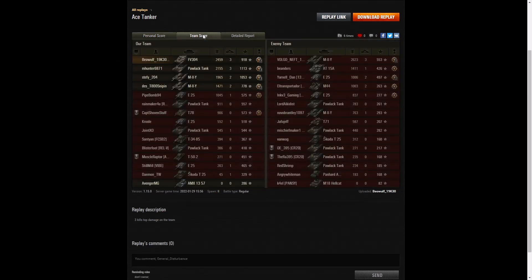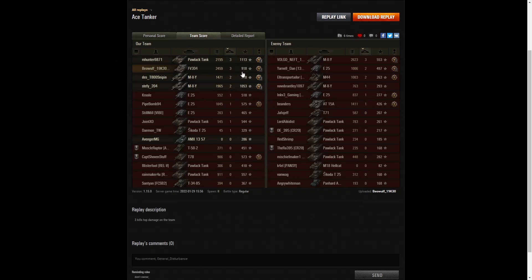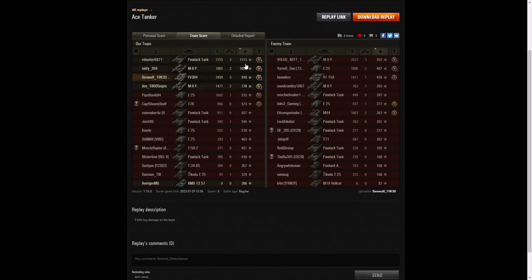Let's have a look at the team score. He did do a lot of damage — he got the second highest damage in the game. The top damage went to the M2Y — the same tank that he kept on hitting. That guy got 2,623 hit points but didn't get 20% of the enemy hit pool, so that's why he didn't get a high caliber. The second highest in the game actually went to Beowulf with 2,459. The third highest went to the Polak tank on his own team with 2,155. When it came to kills, he shared the top spot with the Polak tank and the M2Y on the enemy team — all had three kills apiece. For base XP it was the Polak tank who came off best with 1,113, the M2Y on his own team managed 1,053, and Beowulf got 918.